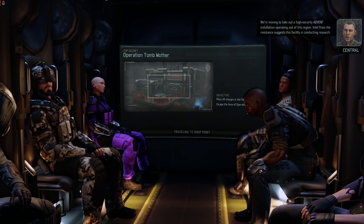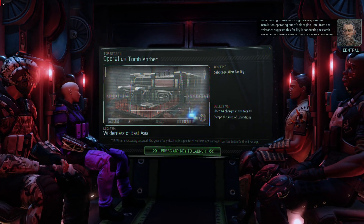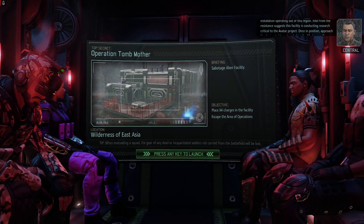But it is possible. There was actually a custom class I used a long time ago called the Rogue, which had similar - not quite as intense - abilities. Because the Reaper can get by within one square of somebody, the Rogue was pretty close, had about a two to three square radius. They're moving to take out a high-security ADVENT installation. Intel from the Resistance suggests this facility is conducting research critical to the Avatar project. Approach the designated target and plant the X-4 charges, then move to minimum safe distance and level that facility.